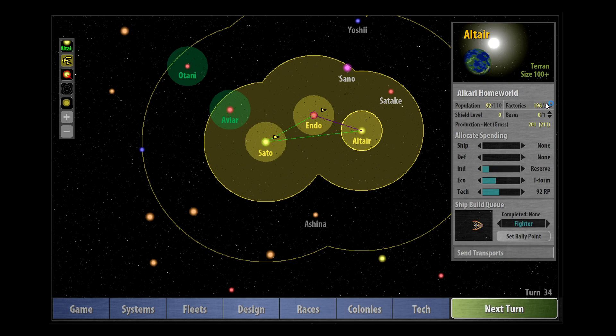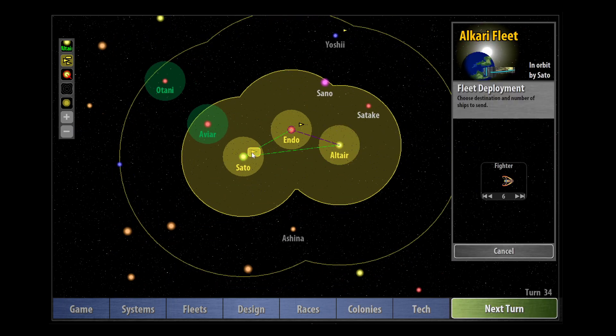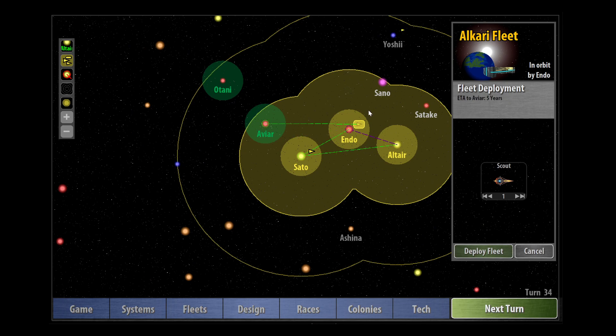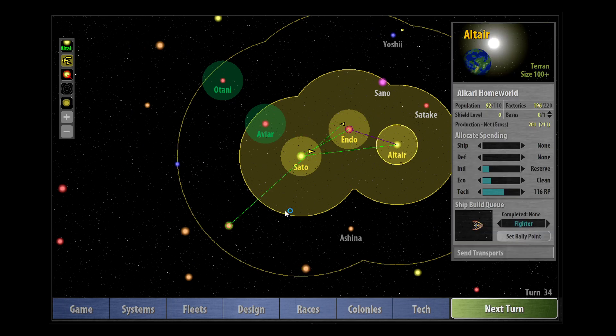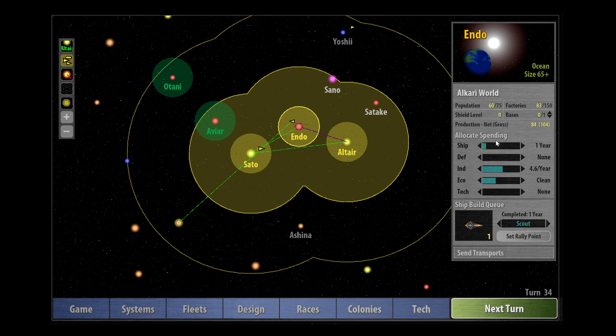We just have to readjust our ecology sliders. These guys are going to be on producing factories whereas Altair probably wants to be building tech still. They can only have 220 factories anyway. We can actually start terraforming now but we haven't hit our population limit yet so I'm going to leave that. I'm going to put some more into tech - it's important we get some more research. We can also send our scouts out now because we've extended the range within which we can explore. It might be wise to build a couple more scouts - let's build two scouts.